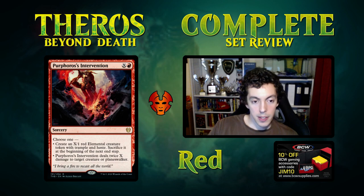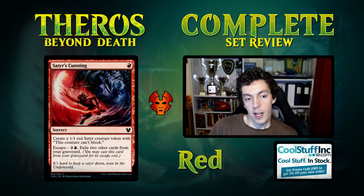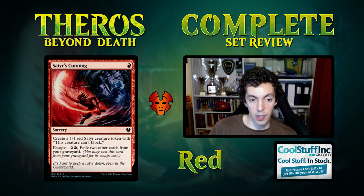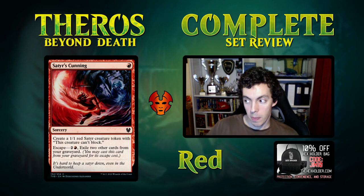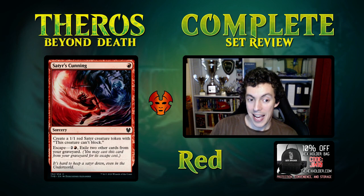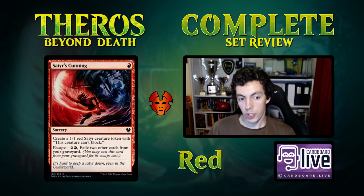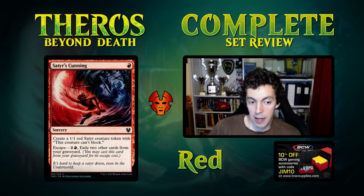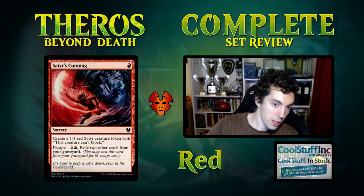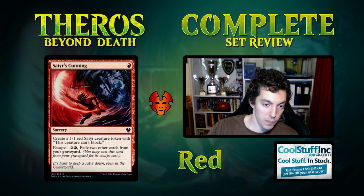Satyr's Cunning is one mana to make a 1/1 Satyr token that can't block, with escape for three mana exiling two cards. Satyr tokens that can't block are much, much worse than normal tokens, which do a lot of blocking — chump blocking, gang blocking. Tokens don't attack very well either. This card is very bad. You can make tokens over and over again, but it only works if your opponent is playing no blockers at all. Not good.